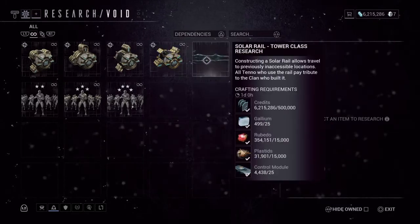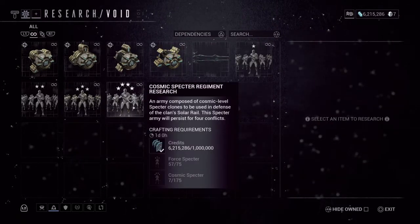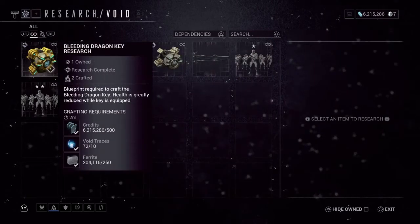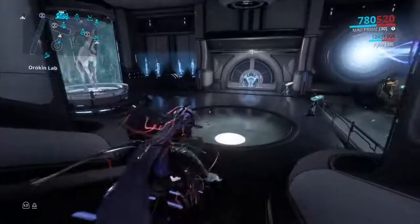In the Broken Lab, you cannot make the items shown here — it won't let you. But you can make the Dragon Keys, which are used for the Derelict void challenge rooms, also called void vaults.